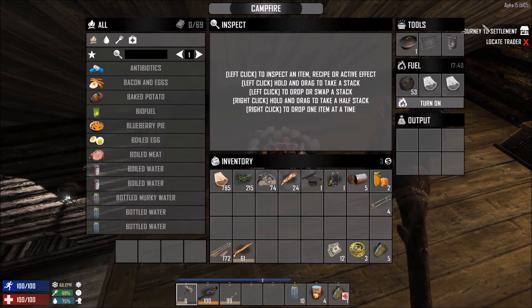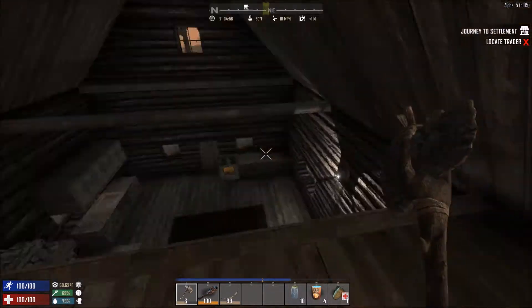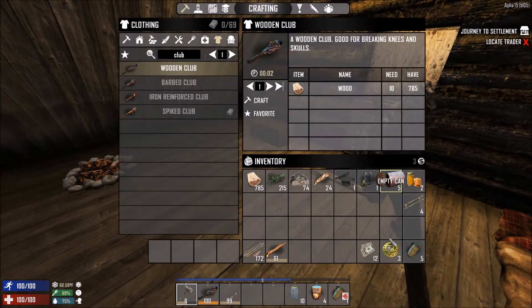I actually searched the joint last night and found a cooking pot. In fact, I found four. And I also found a little bit of coal as well, because now it spawns as loot in containers and things. Particularly, I'm assuming ovens, because that's where I found it.